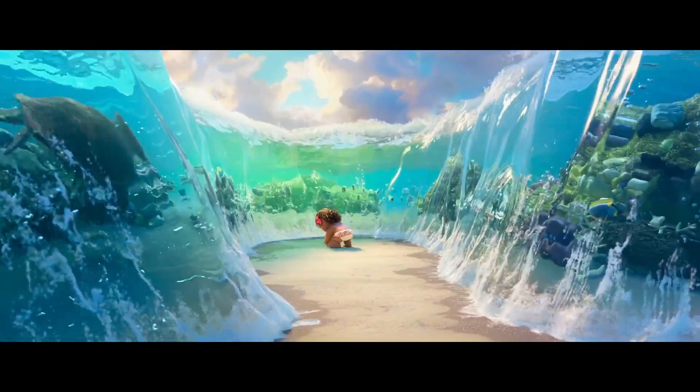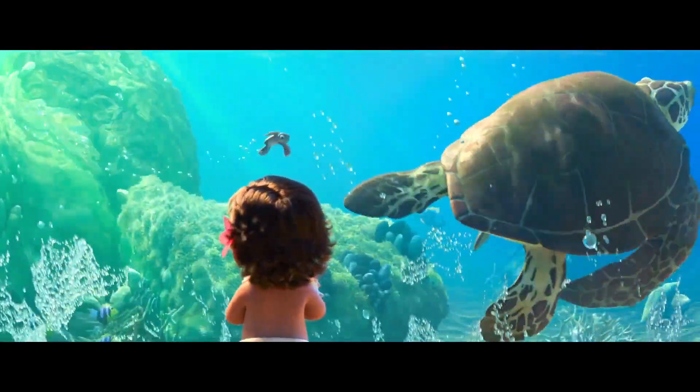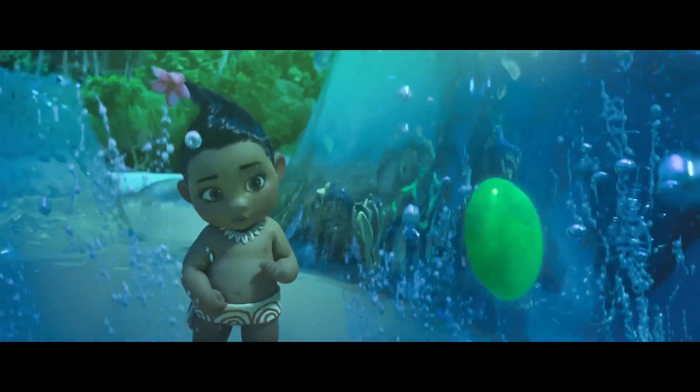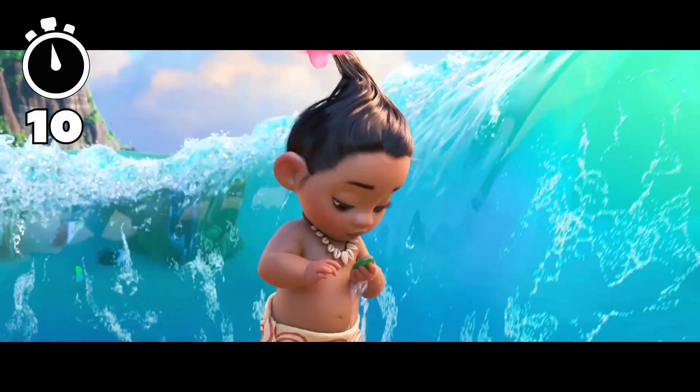Another easter egg you can see in this scene is when the small turtle swims by with what we can assume is his dad, which is a reference to Crush and Squirt from Finding Nemo. As if this scene wasn't packed enough with hidden treasures, there's still one more secret to show you, which is a hidden Mickey somewhere in the ocean water. Can you see it? If you found it, let me know in the poll card or down in the comments below.